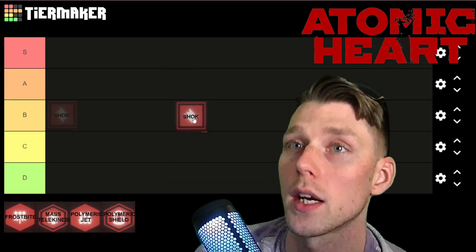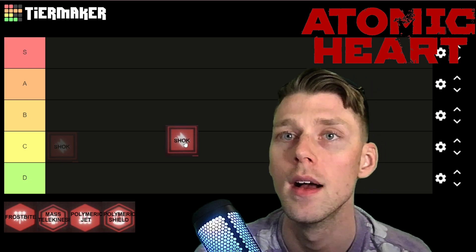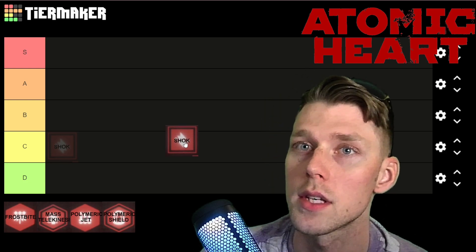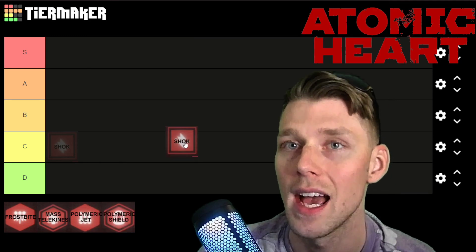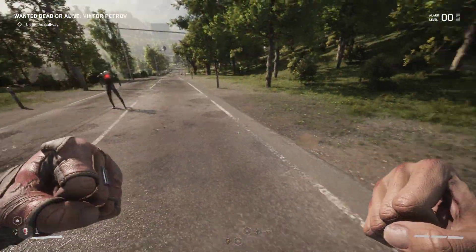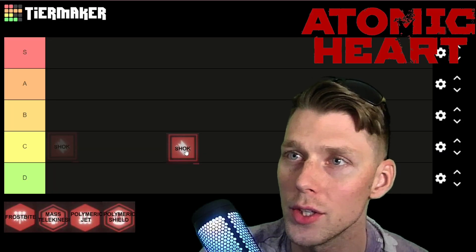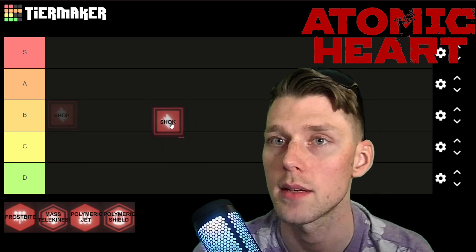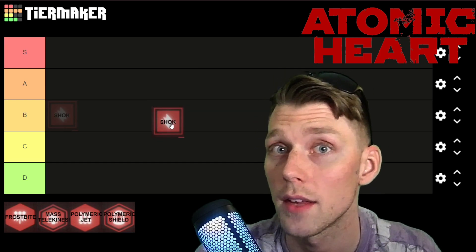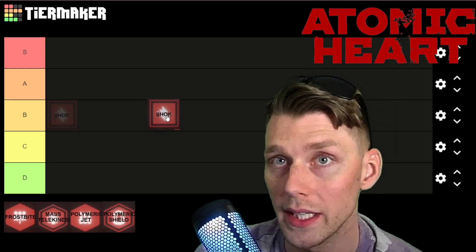First up is the Shock ability — spelled 'SHOK' in the game, it probably stands for something. Shock is the first ability you get in Atomic Heart and it's not really an offensive weapon so much as a tool. You use it for opening doors, activating magnets, and you can use it for attacking enemies. A lot of the upgrades imply you should attack with it — it has knockback potential and can shock multiple enemies. But it's best used in rapid succession with other weapons, like stunning an enemy before hitting them with a shotgun or axe.